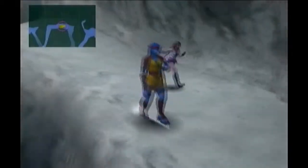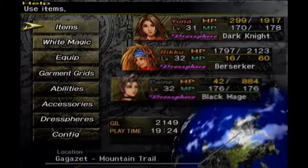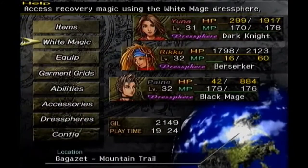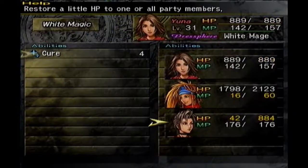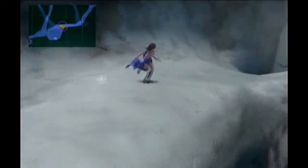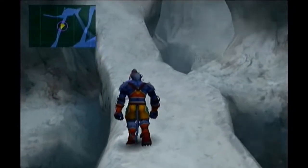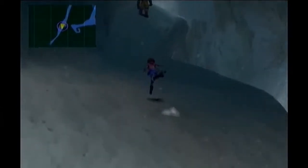Those only protect against Berserk that is put on you from somebody else. Too many random encounters! Come on, Square! Yuna is probably one of the better healers here, because most of the time she'll be on Dark Knight, which will basically never use MP except for maybe one move occasionally — but we don't even have that move yet. There's just too many random encounters — jeez!